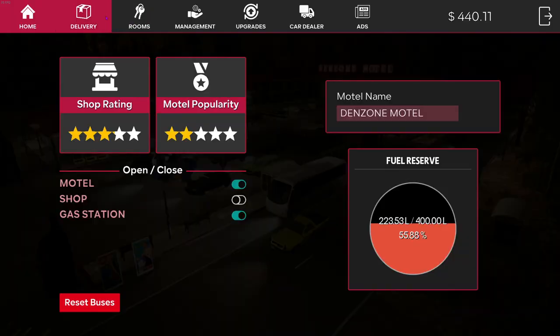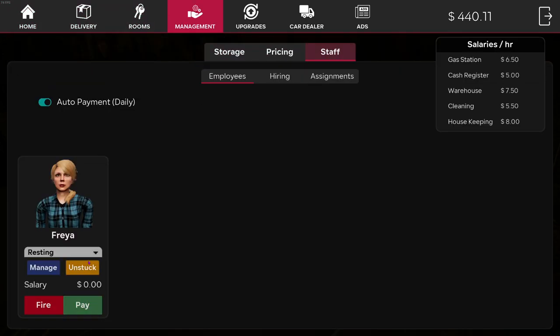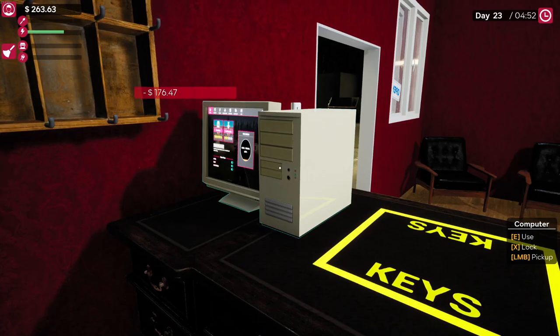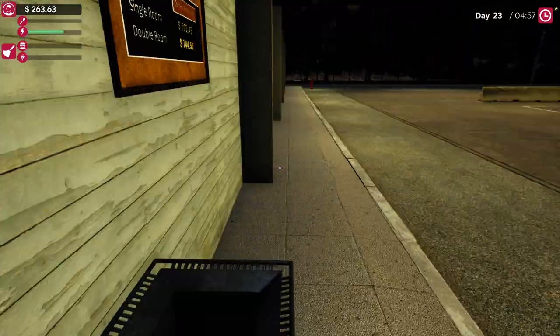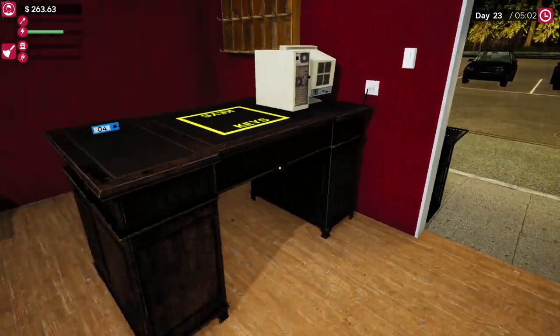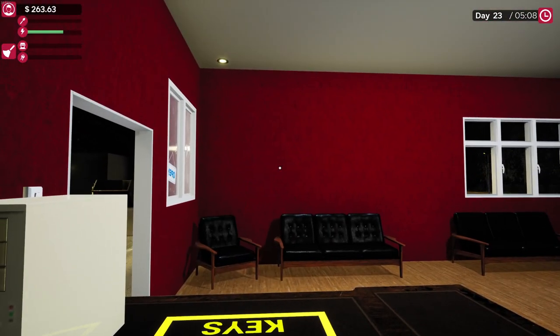Alright, let's sort out our staff. She's been paid - she's just resting apparently. A single person checked in, which is not great for room 4, but it's money. That's the way we've got to look at it - it's money.